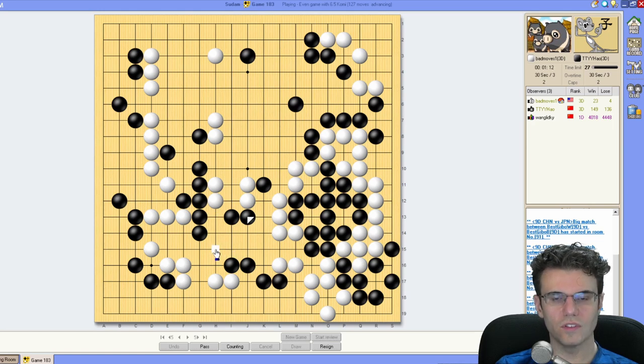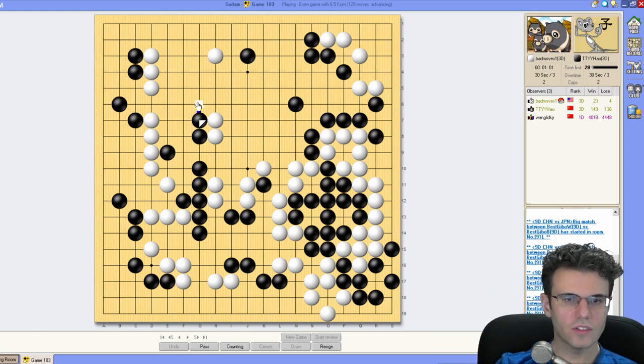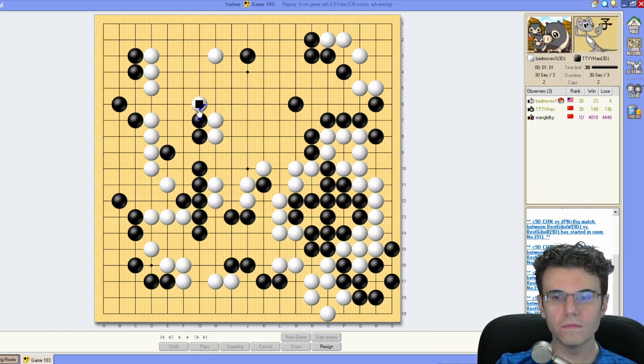That prevents this — I see. Also gives him a little potential to cut through. So we'll fix our shape. If everybody fixes, that benefits him because he's under more duress than I am. I still have that cut. Don't really have to force anything.